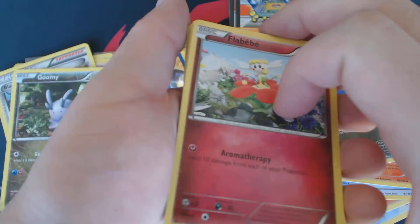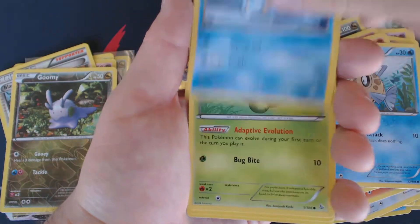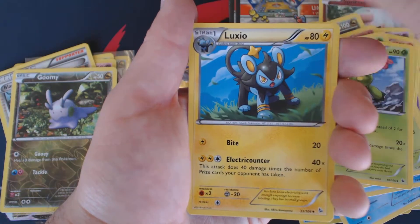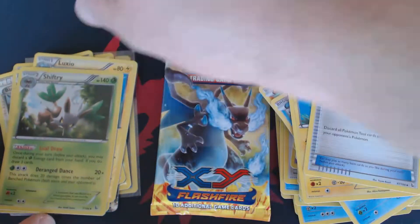These I'm opening for one of the players at the tournament today. Flabebe, Geodude, Feebas, Bergmite, Caterpie, Maractus, Luxio, Startling Megaphone, Reverse Luxio, and Holographic Shifterie.